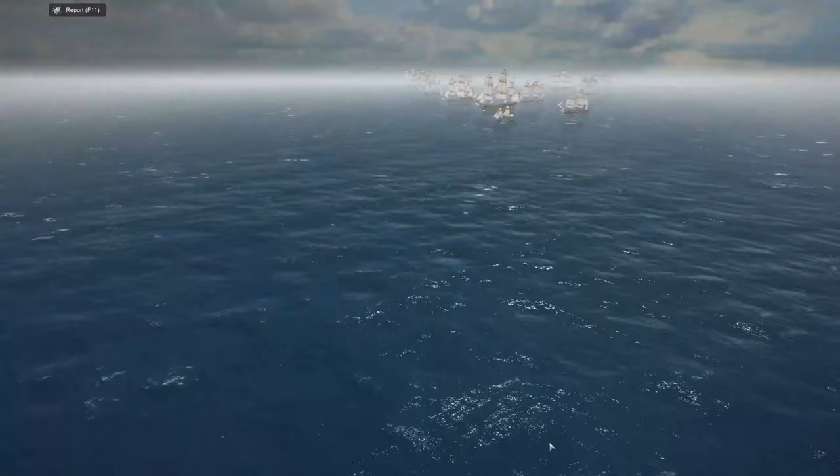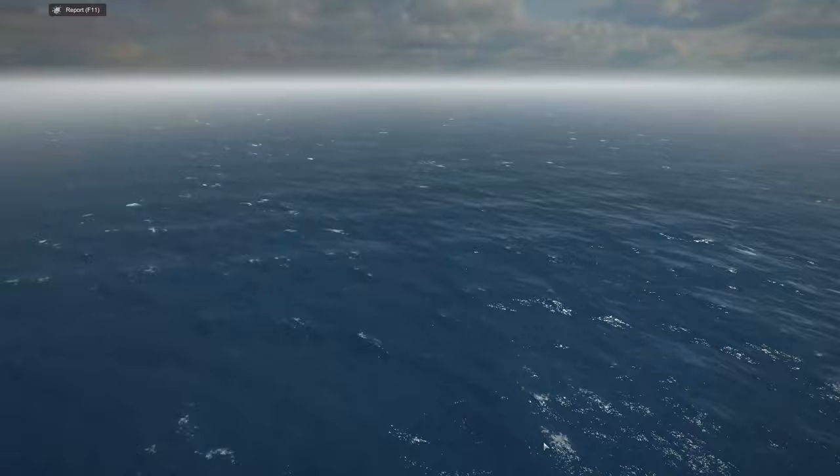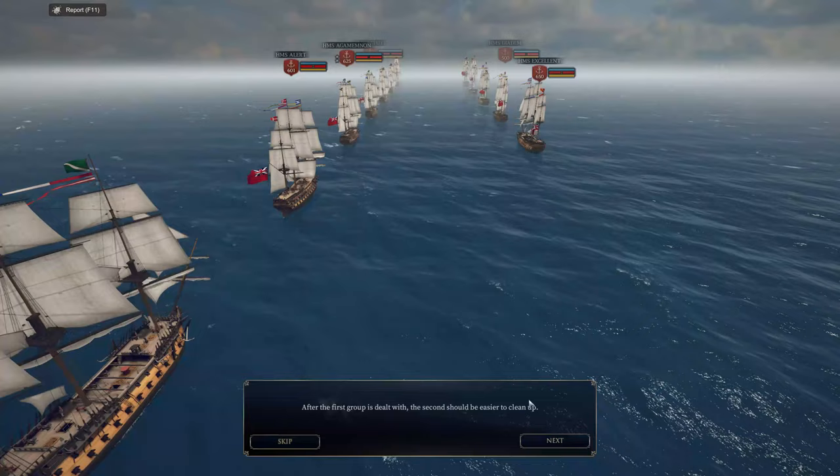The best approach is to get between them so we can hit them on both sides at once while keeping them disorganized and demoralized. Once we've positioned ourselves to keep them from forming a line, we should try to focus down one of their capital ships. After the first group is dealt with, the second should be easier to deal with.